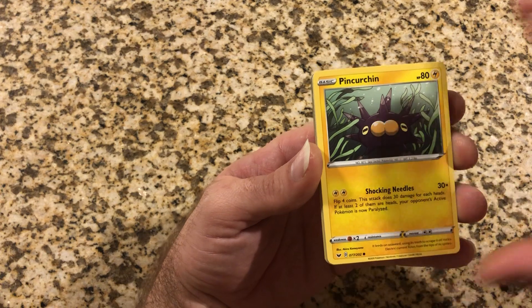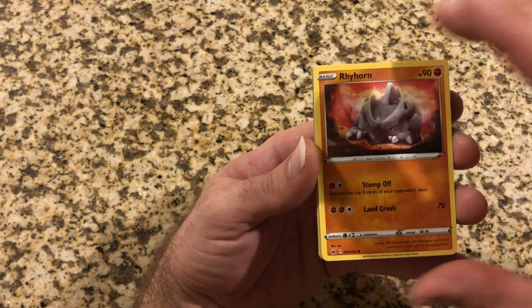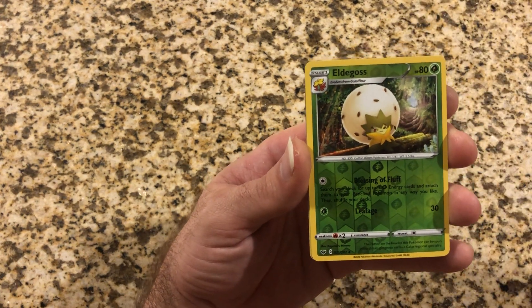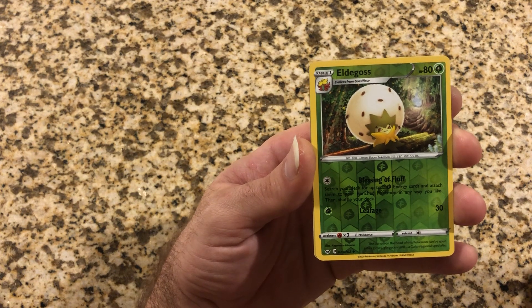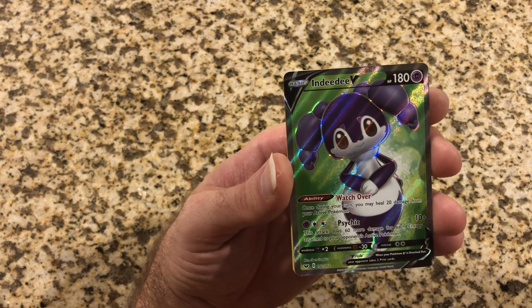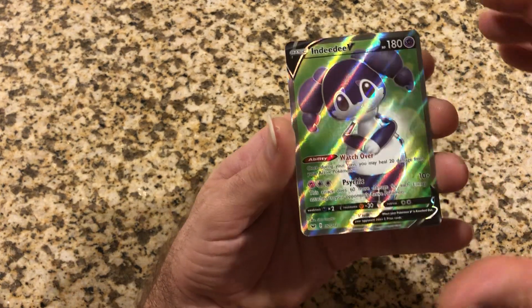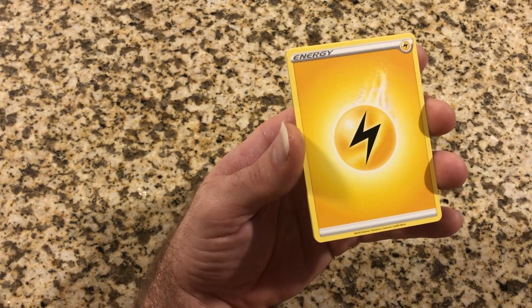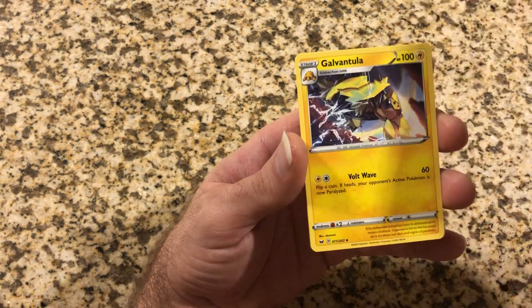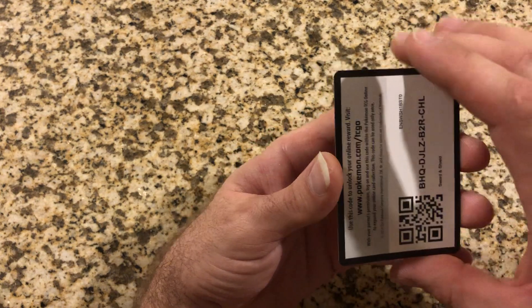Last pack: Sobble, Pincurchin, Blipbug, Rhyhorn, Meesino, Eldegoss. Oh, here we go with another one of these - Ndidi. Hmm, pretty cool. I have to look these cards up, I have no clue what I'm looking at. Energy, Quick Ball, Galvantula, Air Balloon.